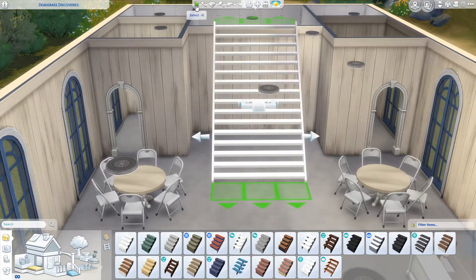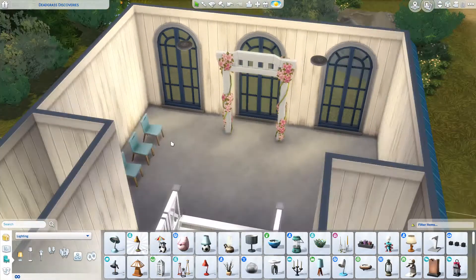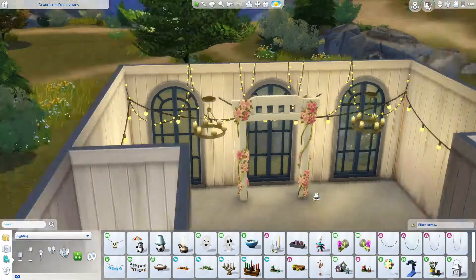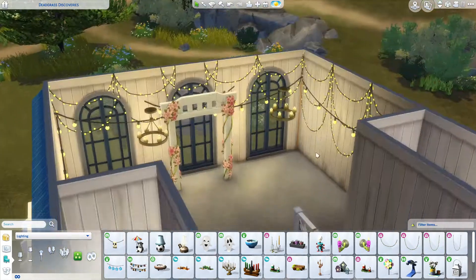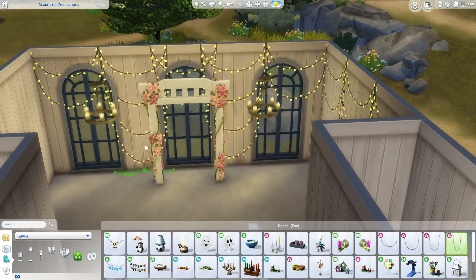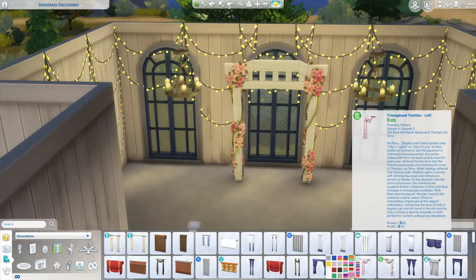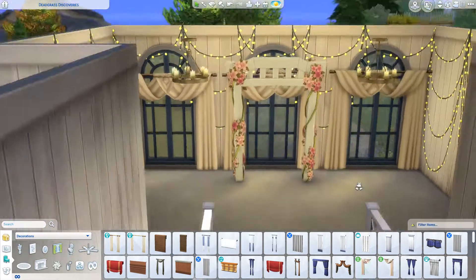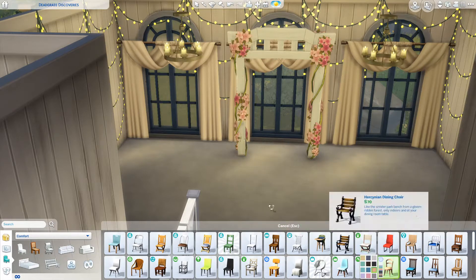I decided to go with a rustic theme. I love a rustic theme in real life, and when I've looked at wedding pictures on Pinterest, if I had to choose a theme for a wedding it would definitely be rustic. So I built this barn on Dead Grass Isle — that little island in Brittleton Bay that sits out by itself. You can actually take a boat from the docks in Brittleton Bay over here, which adds to the whole destination theme of it, so I thought it was really cute.